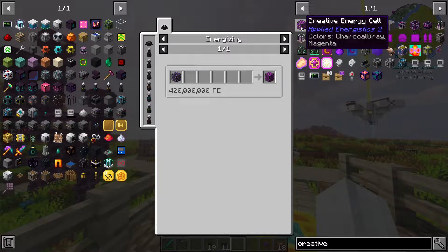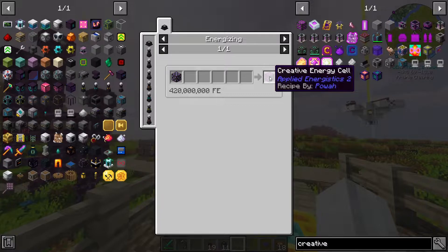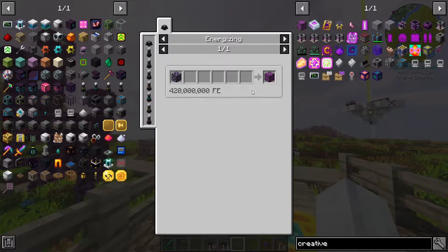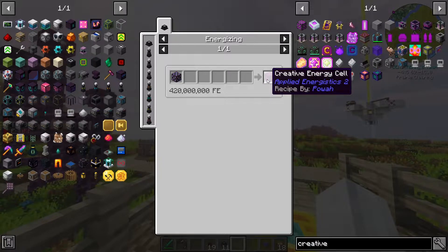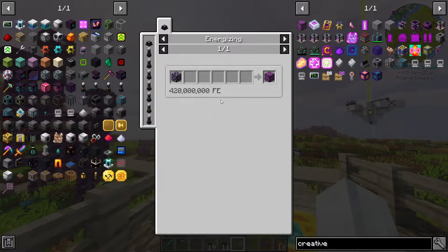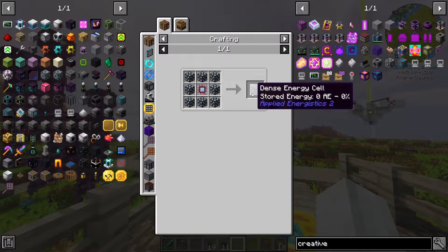And I came across a creative energy cell. It's craftable. It costs the same amount of energy as this controller did, but I think this provides power to different mods as well. I'm not 100% sure, but I kind of want to make it. I don't know if we'll use it, because if it is just a creative energy source — like infinite power — that would be cheatsy.